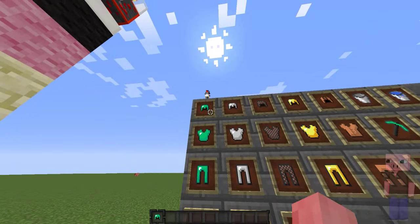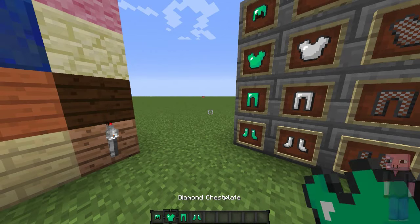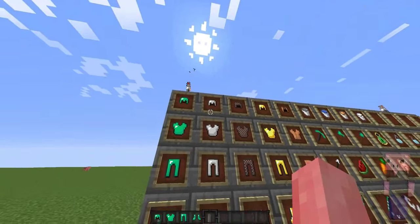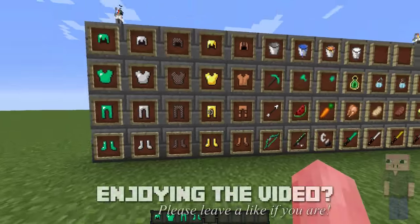Next up we got the armor. This right here is the diamond armor — as you can see it's green, and this is how it looks when it's on you. That looks pretty nice. Then we got the iron armor, the chain armor, the golden armor, and the leather armor.